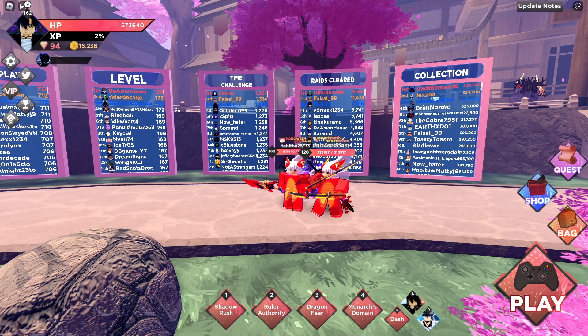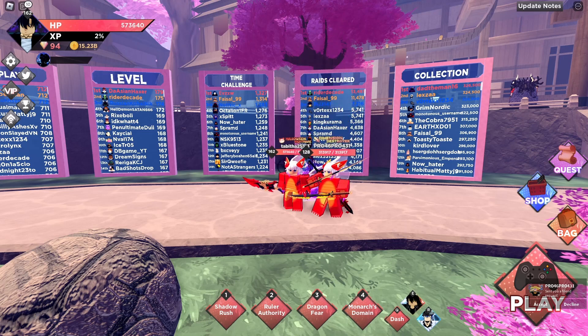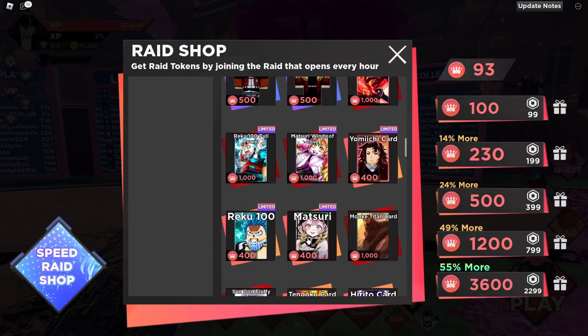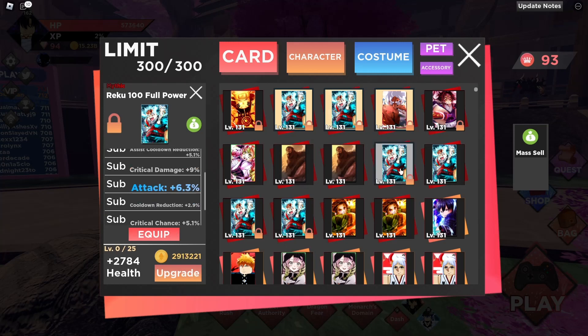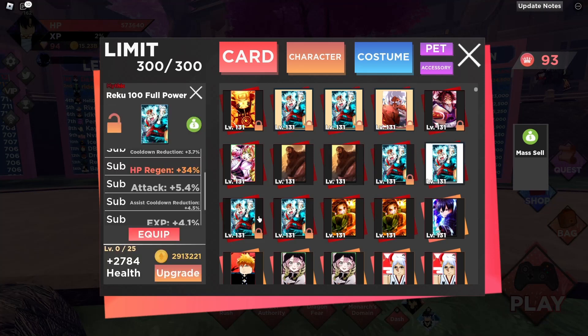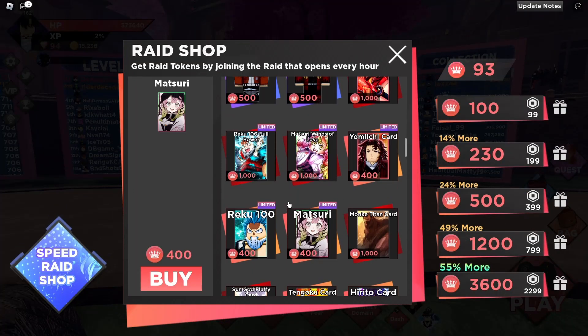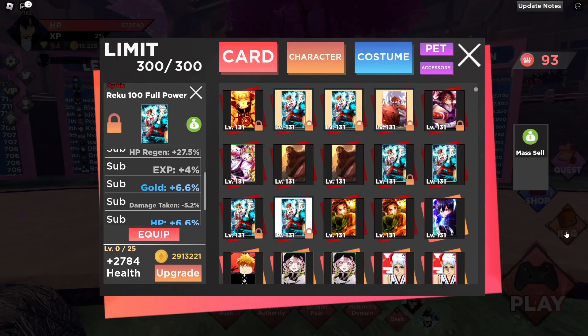If you're going to spend your raid tokens on cards — which I do not advise, I'd recommend saving up for the upcoming anniversary — but if you ever have to, I'd advise spending on Deku cards. That's not 100% guaranteed advice, but seriously: do not buy legendary cards with raid tokens. They're just not worth it because you can get those from dimensions, and most raids will drop a legendary card anyway, especially if you get 40 or more rewards.